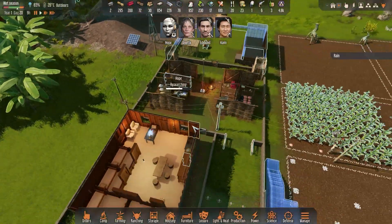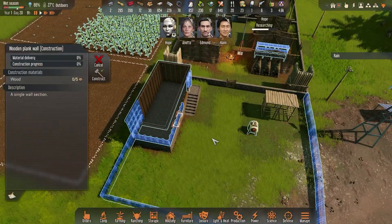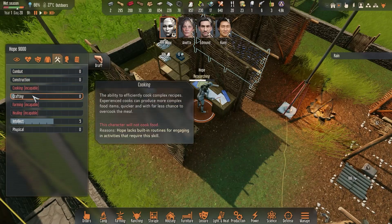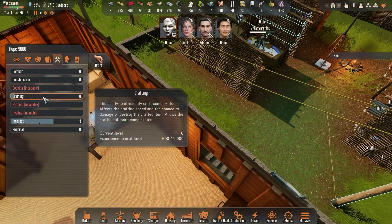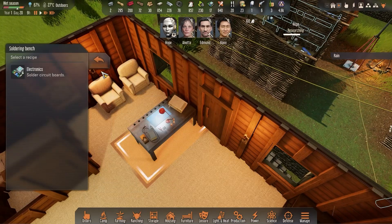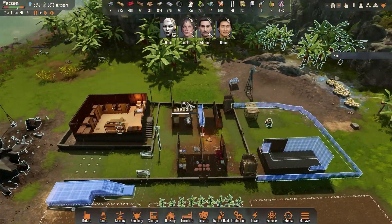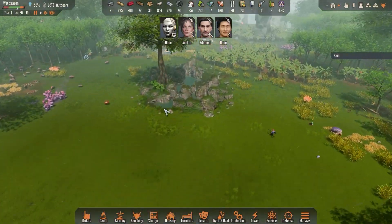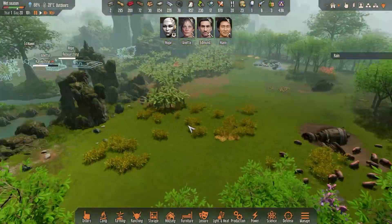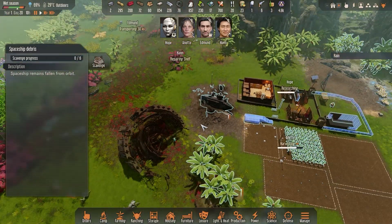I want to craft electronic components — I need five of them so I can make at least one battery. I need this battery situated in this building, so I need to finish the building first. I could put Hope on crafting, but she's such a low-level crafter that most of the time she will fail. Also, crafting electronic components is expensive — they take 10 metal alloy and 10 silicon. I don't have any way of crafting more metal alloy because there's no metal ore on this map.